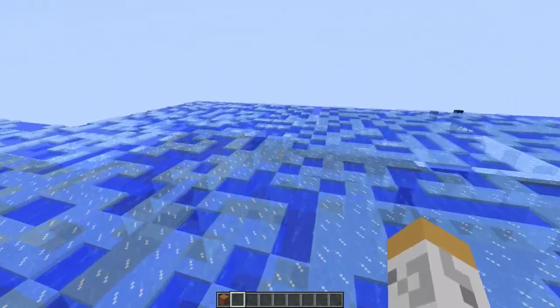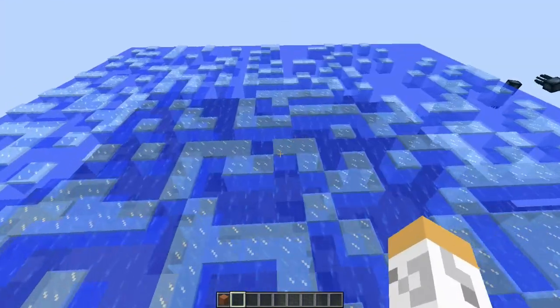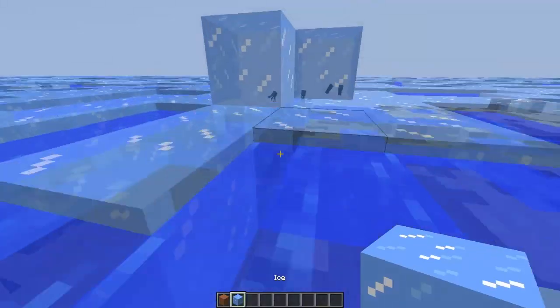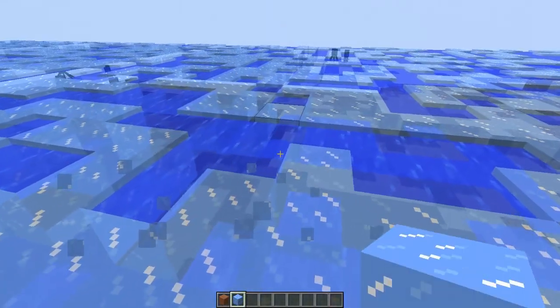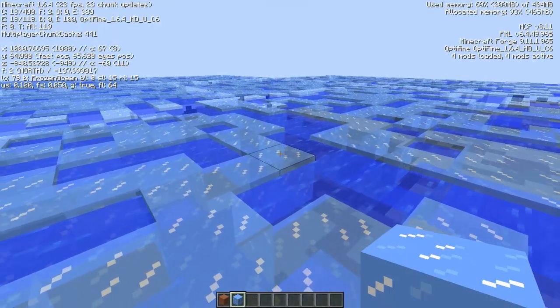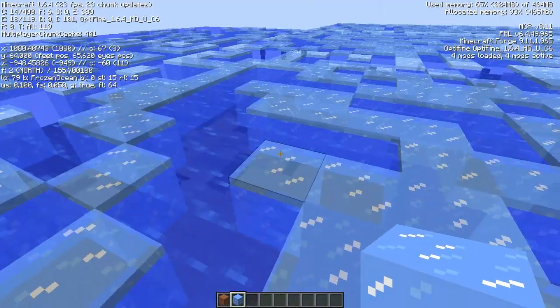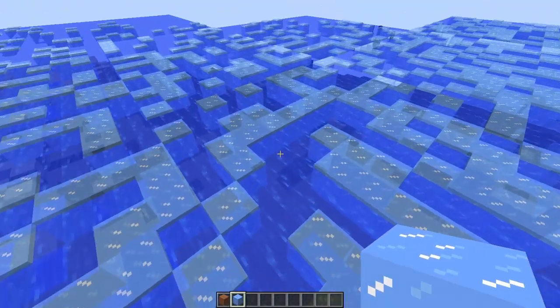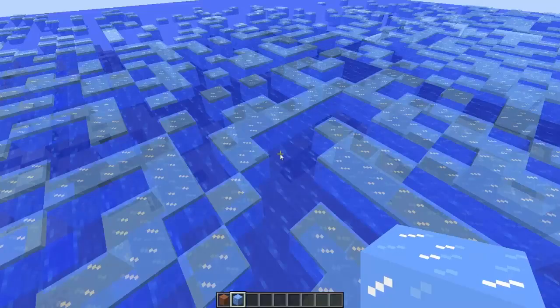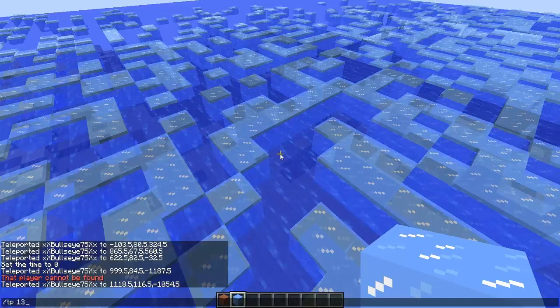It's a nice way to get around the ocean faster so you don't have to swim everywhere — ice everywhere. As you can see in the F3 mode, this says frozen ocean right here. The next one is my favorite — it looks awesome, this is the best part of the mod.